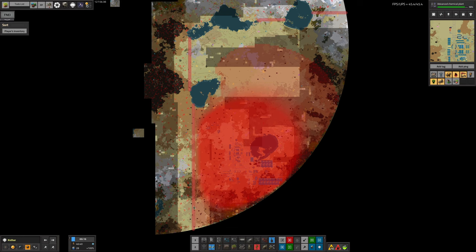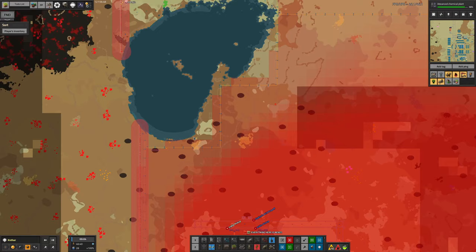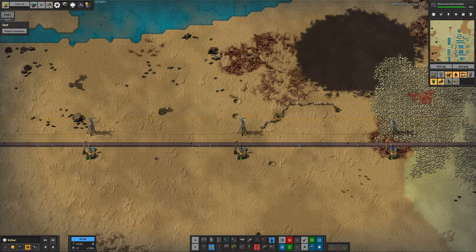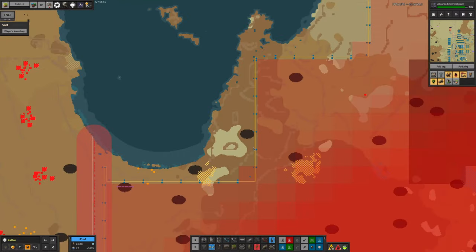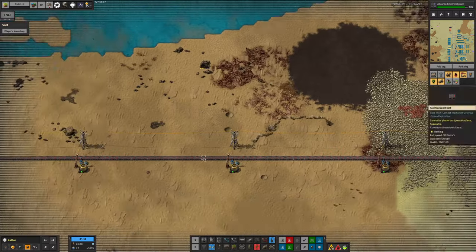I should point out I'm not criticizing this — just noting he's doing it in a slightly different way. It also appears the water is blocking the pollution, but looking more closely, it's because the belt of filters is going along the edge of the lake. So the pollution is being stopped before it gets to the water, which is why it's nice and blue and full of fish.